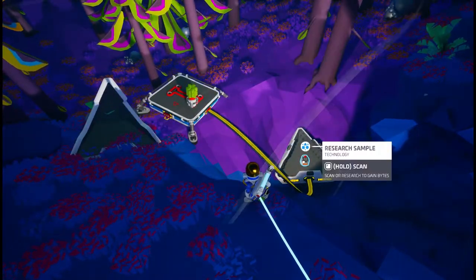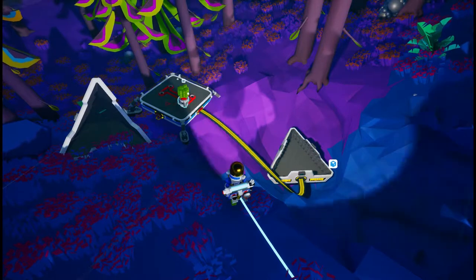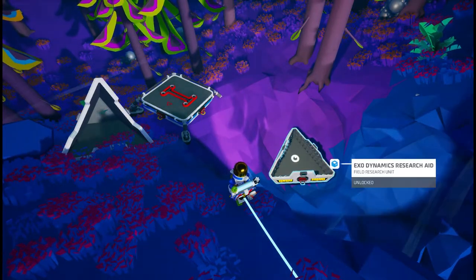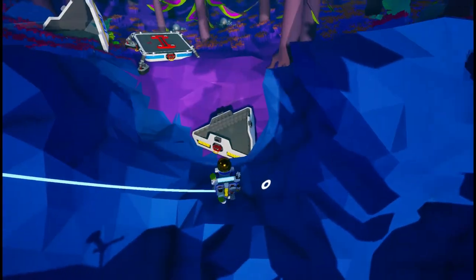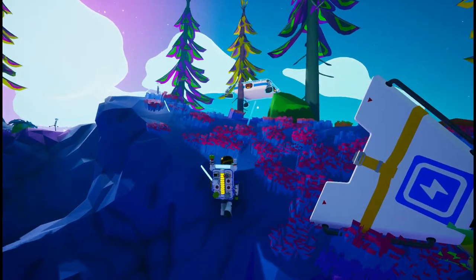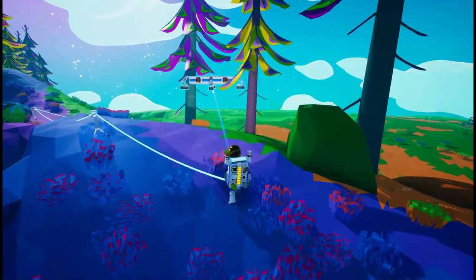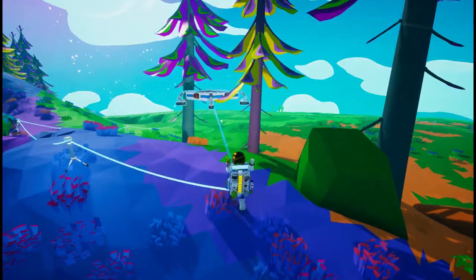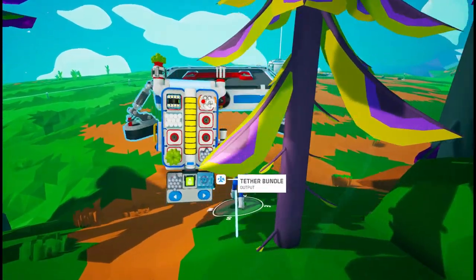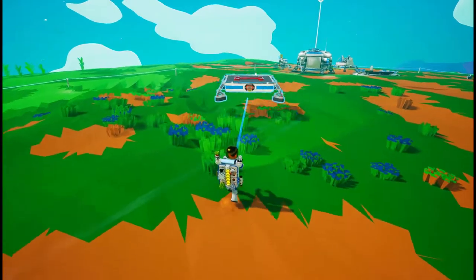Junk item — okay, what is this? A research sample. We'll research that, we won't just waste it. Then we take this and put that back. This is nothing I think, so we can just take this back. That red indicator made me wonder if I needed to charge it, but I don't think so.